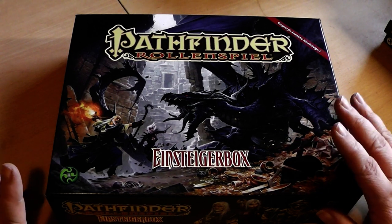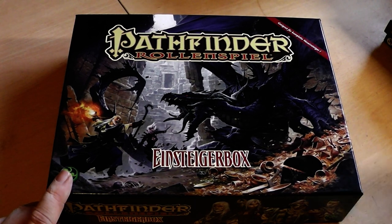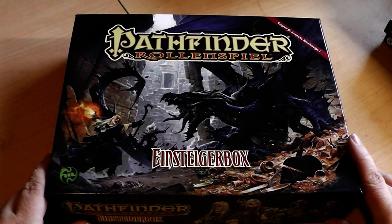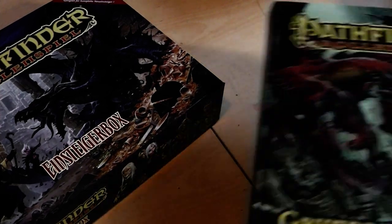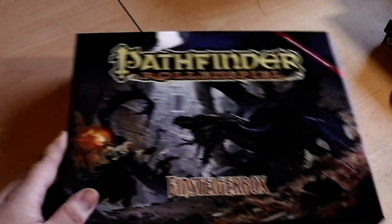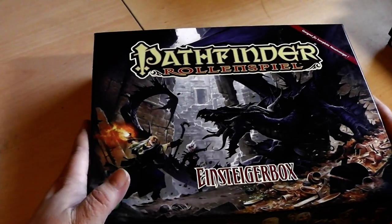There are basically two ways to start Pathfinder. You could start with a starter box here, or you could purchase the core rulebook. We will start with a look at the Pathfinder starter set, see what's inside, and move along from there.